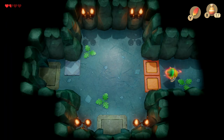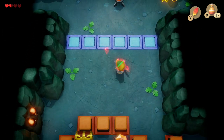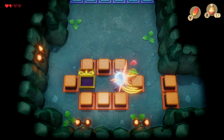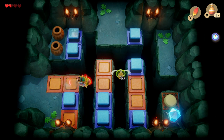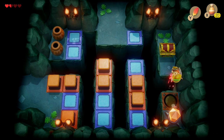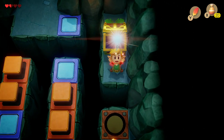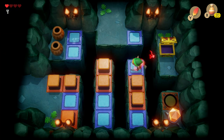Once we've got the compass, head back to the room with the owl and the spark, then continue on to the next room where we're going to jump over with the Roc's Feather onto a button which will release the next treasure chest. Hit the crystal and collect our key for the next locked door.